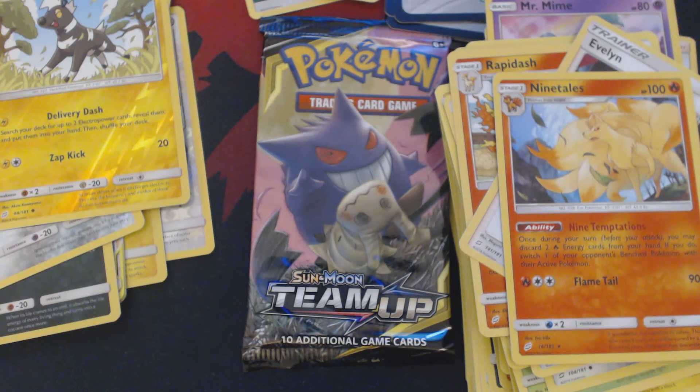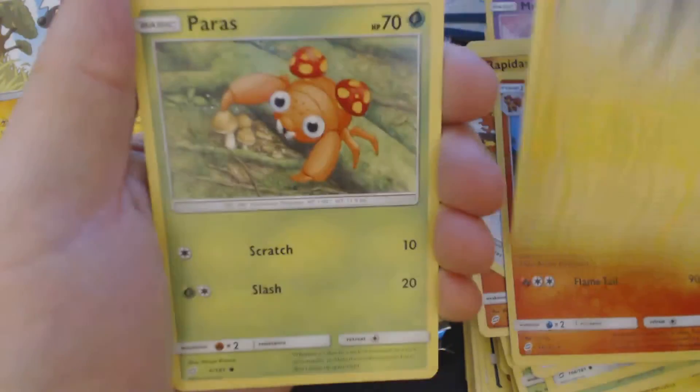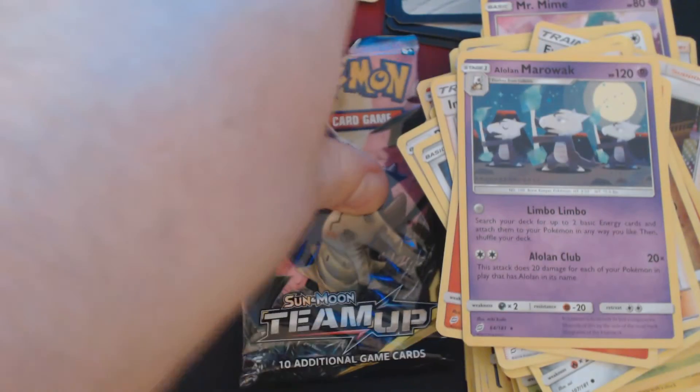Two packs to go. And we've got here Blitzle, Paras, Vullaby, Pidgey, Honedge, Darkness Energy, Dragonair, Ingo and Emmett, Charmeleon, Reverse Hollow Nita, and Alolan Marowak.